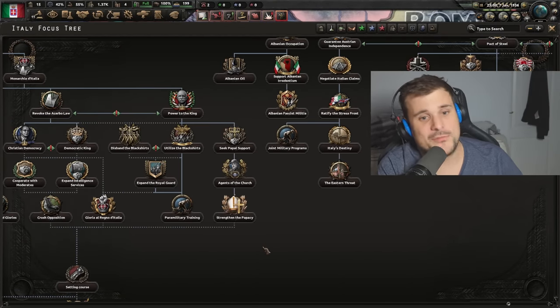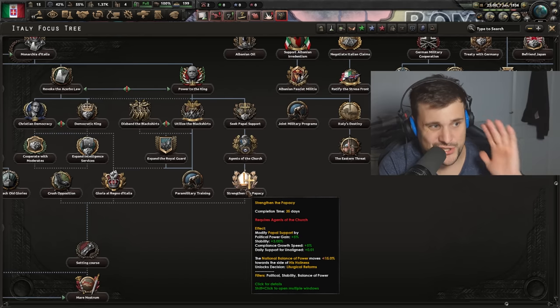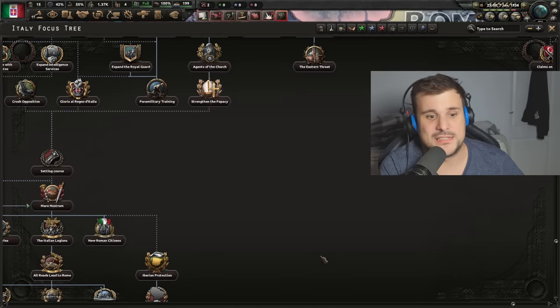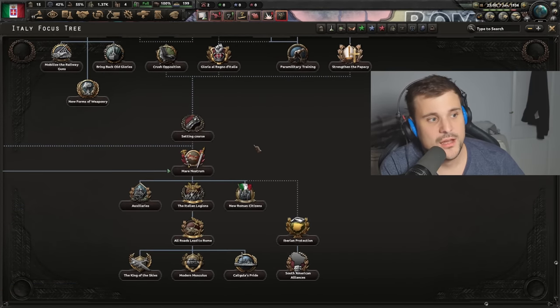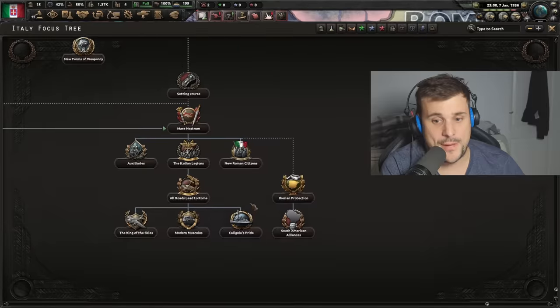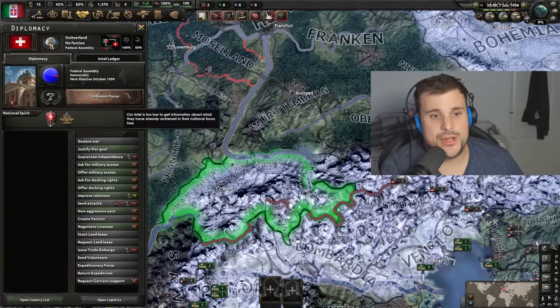Unfortunately at PDX Con that was meant to be hidden but it was showing visible, which is really sad. The short version: you give power to the king, get enough power for non-aligned, go to 'Strengthen the Papacy,' give full power to the church, the Pope becomes your leader, and then you get access to this national focus tree - the Roman Empire path. It's a democratic path and the last time I tested it didn't work quite right, but I played a very early version so maybe it's been cleaned up.